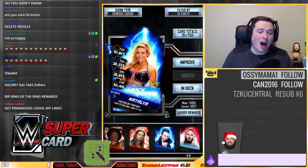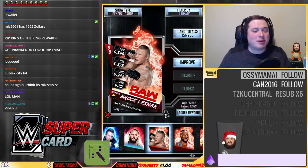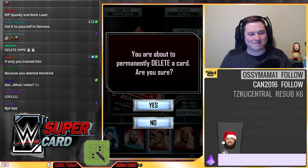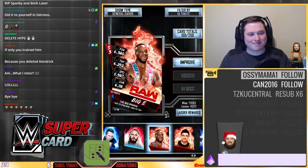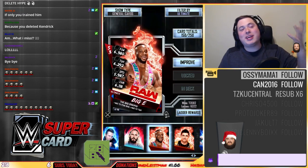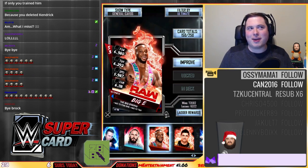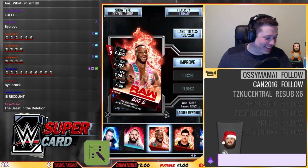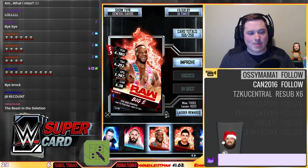I literally just got him from the King of the Ring and I lose him straight away. Why do you do this to me, Supercard? If only I had trained Brock, he wouldn't have been in that position. Hello darkness, my old friend. I just cannot believe it — I thought it was going to be a card I'd worked less hard for.